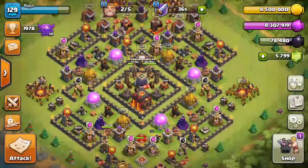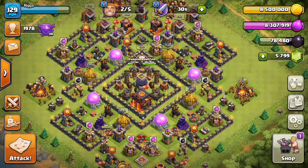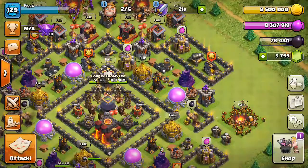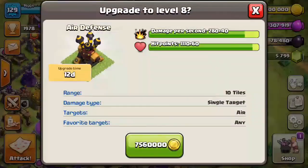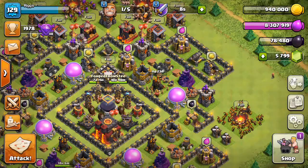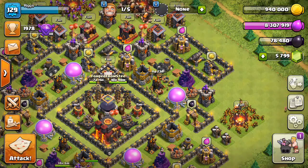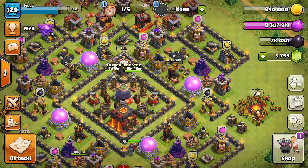We still have two builders available. Taking one more look: we got 10 days on one tesla and seven and a half days on the other, and the other two are done. Any upgrade you do at Town Hall 10 — bam — the gold is completely gone. Basically whatever you're upgrading, your loot will go from max to zero within a split second, but it's all for a good cause. Now that my teslas are done, I'm going to start working on the air defenses.